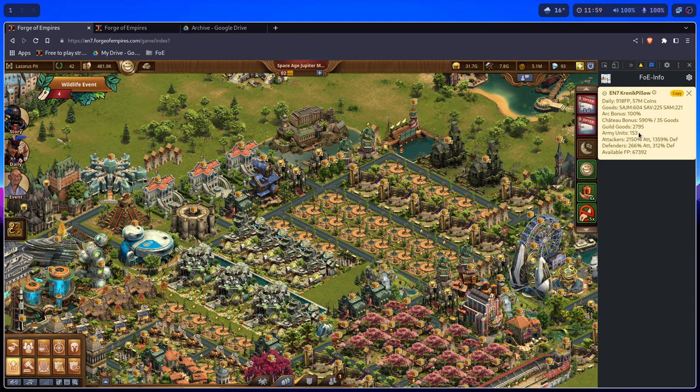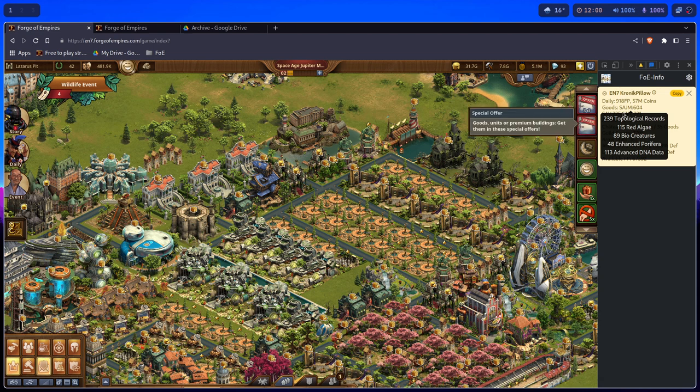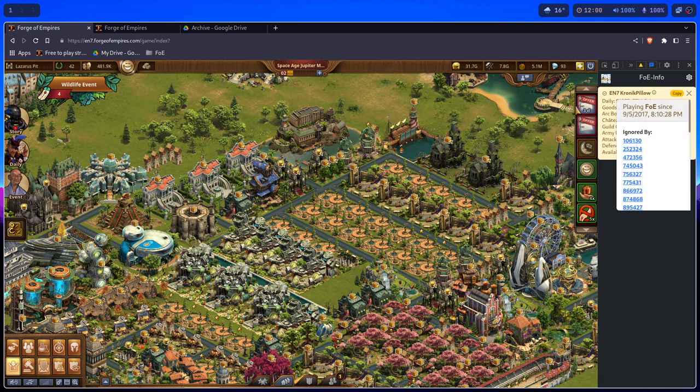You have your attackers' attack, attackers' defense, defenders' attack, defenders' defense, and your available fort points. Basically, everything you need to know about your city when it comes to numbers you can find here in the city info panel. You even have the ignore list and who you're ignoring — I'm quite popular on my server, I've got about 44 people ignoring me.